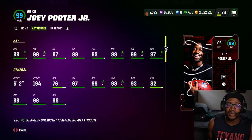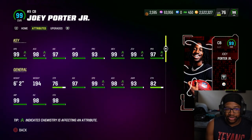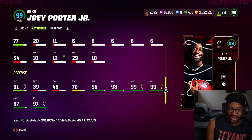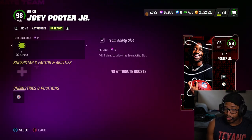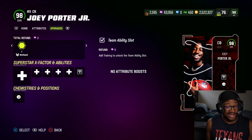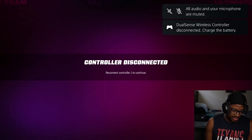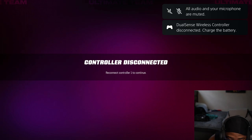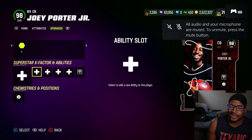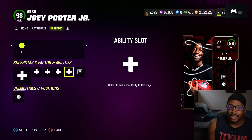99 speed, 98, 97 — and after you play with 99 zone, 97 press, 6'2", solid height, 194 pounds, 99 COD, 70 block shedding, 87 hit power. This is definitely a card — in my personal opinion it's probably the best competitive card I think I've seen. I say it's worth grabbing.